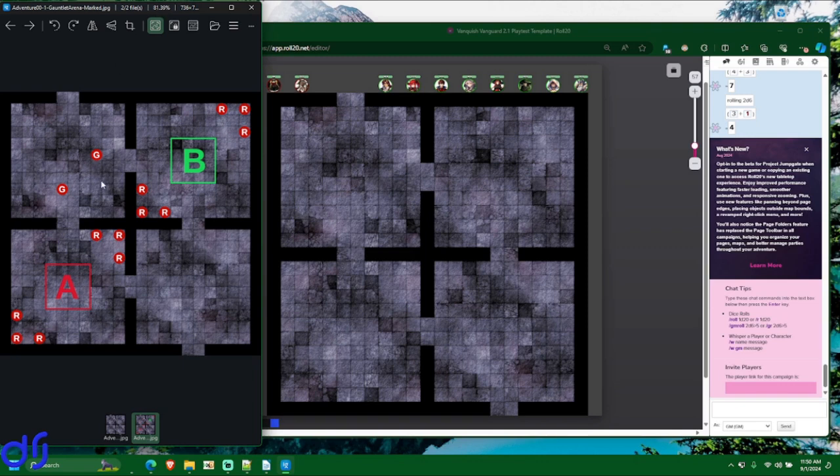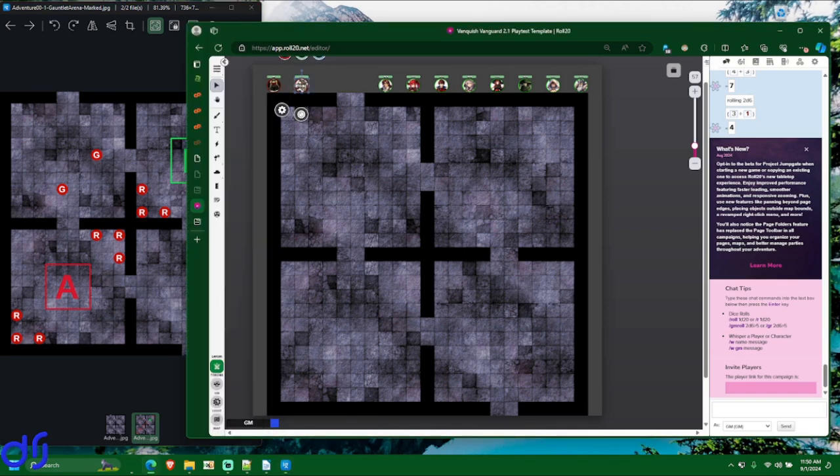The reference image shows that if your party went left from the room, put all your characters in the area marked A, and if they went straight, put them in the area marked B. It really makes no difference because the battlefield is very symmetrical, so there's no tactical difference either way. No matter which way you go, the monsters are in the same location — the red G's show where the wood golems are.